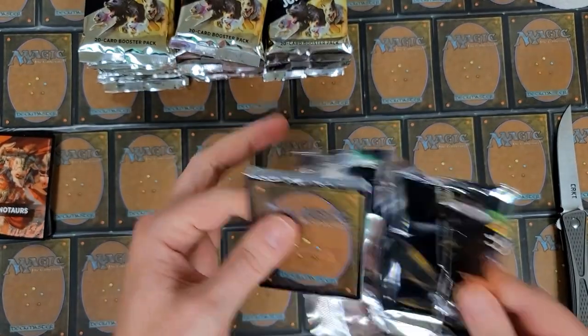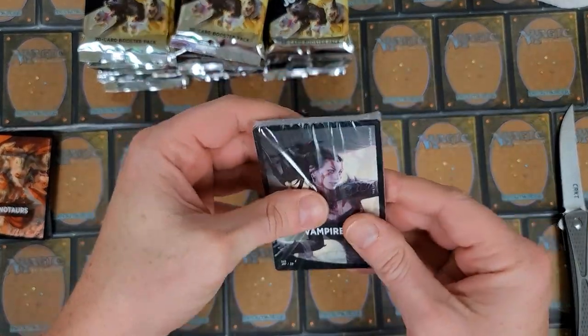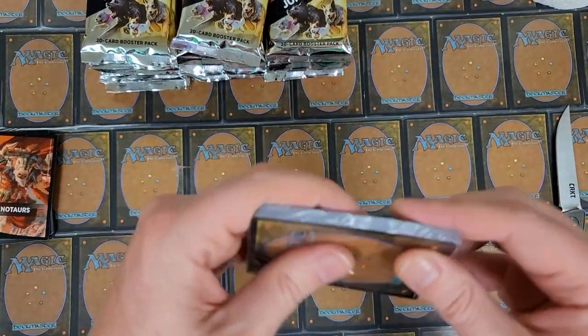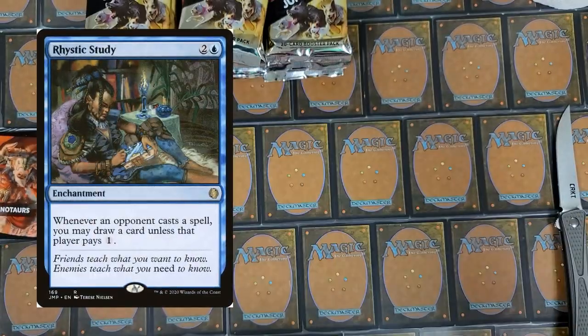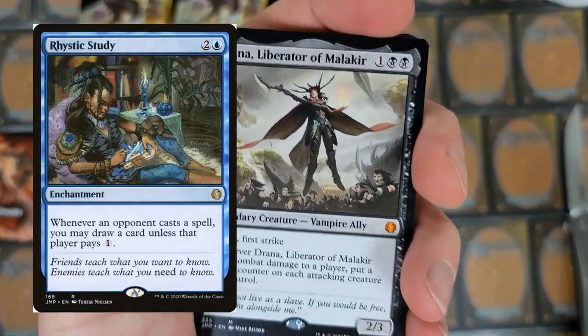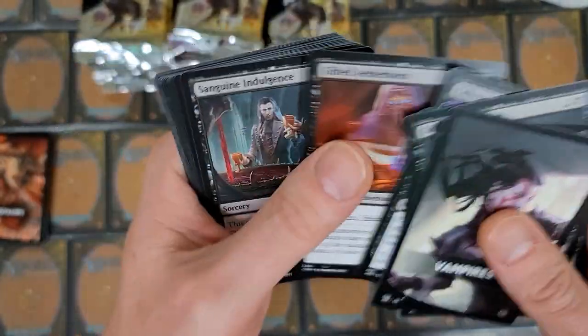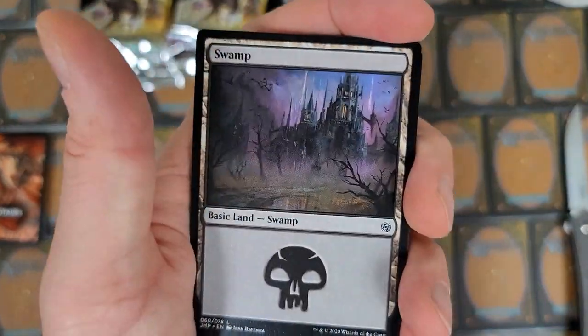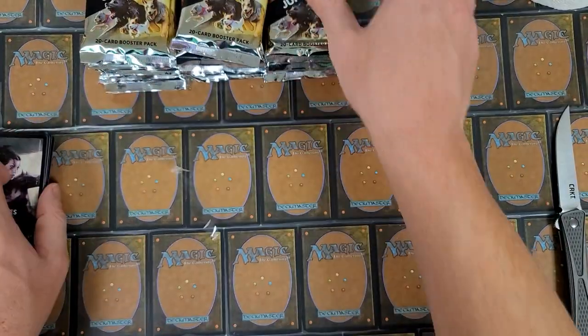It's pretty obvious what all the uncommons are, but there are occasions where you get some really juicy uncommons. I think there's a Heuristic Study in here, or something like that — one of those things. Liberator, the ghoul, the vampire, a whole bunch of other stuff — and there you go, closing it out. We are looking for one card in particular.